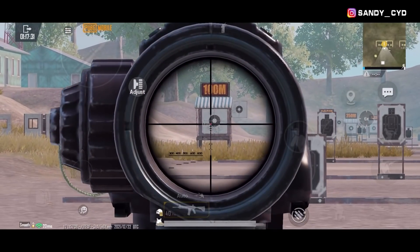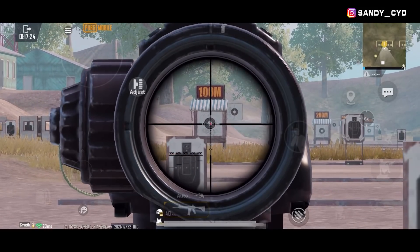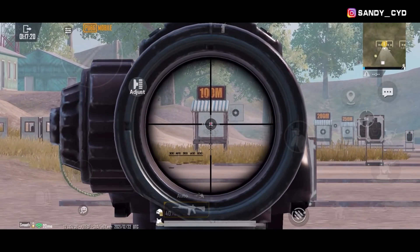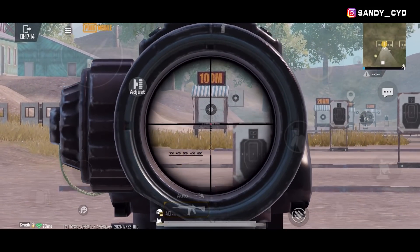Misalkan kita mau ngarahin nih ke bagian kepala musuh yang ada di sebelah sini, ini kan tinggal dikit lagi. Kalau misalkan sensi gyro kamera kita setting yang terlalu sensitif, ini bakalan buat kita jadi kesusahan. Karena pas kita mau ngegerakin dikit aja, ini bakalan langsung berpindah banyak. Makanya gue saranin kalau bisa jangan setting yang terlalu sensitif.